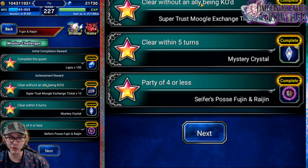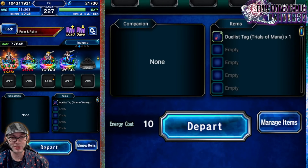Here we are at Fujin and Raijin. Fujin and Raijin is a pretty easy trial, and I'm going to try to do it the easiest way possible. It wants you to do it without anybody dying, and to do it in five turns with a party of four or less. We're going to do this in three turns, hopefully, with a party of four or less.